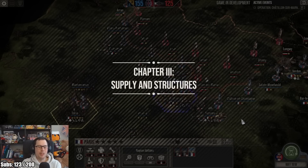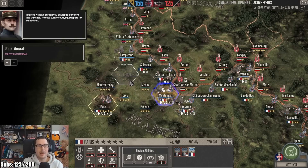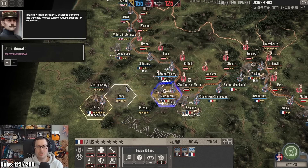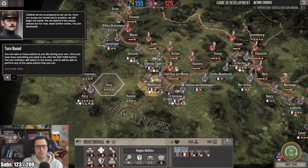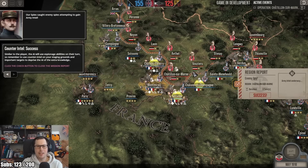I love Petroglyph as a developer. I've played so many of their titles over the years — they've been around almost 20 years, because they developed Empire at War, the Star Wars game. But we're looking at the game in 1918, so the 1914 borders and troop movements are obviously going to be very different. You're seeing like an end game here. The enemy is going to have their turn now — I think they're going to attack.